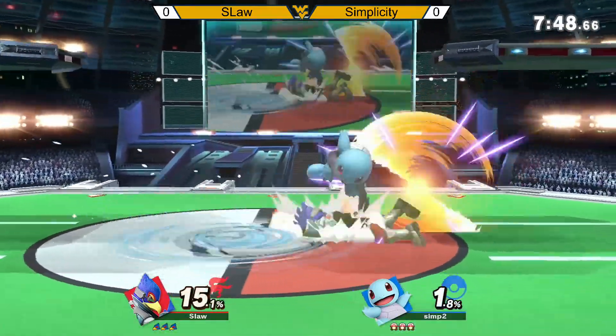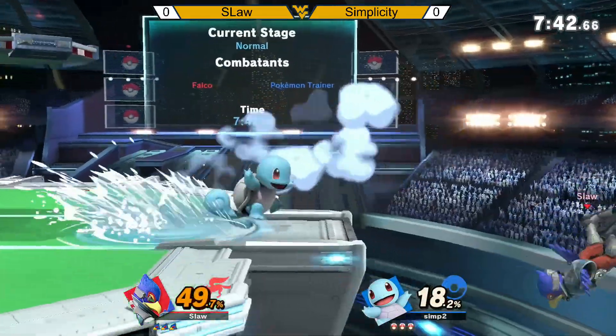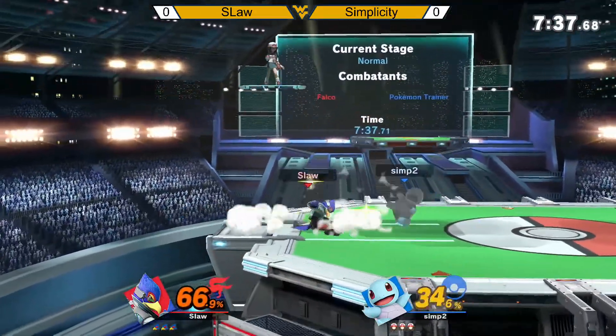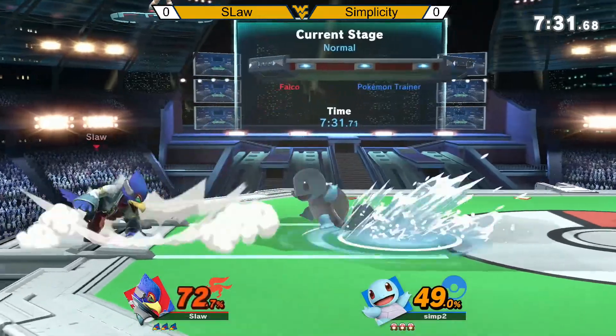Spawns with a jab, the fair. Downward throw into up air, into the fair. Goes for the jab. Goes for a side B. Impressive jab. Way to do it.